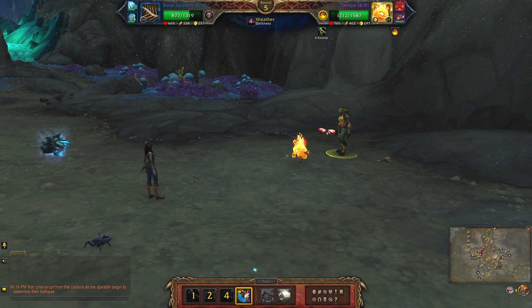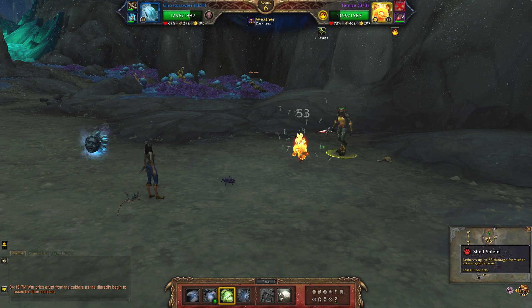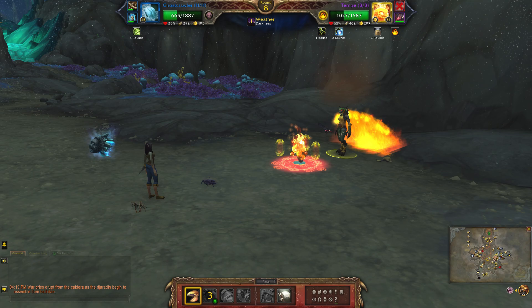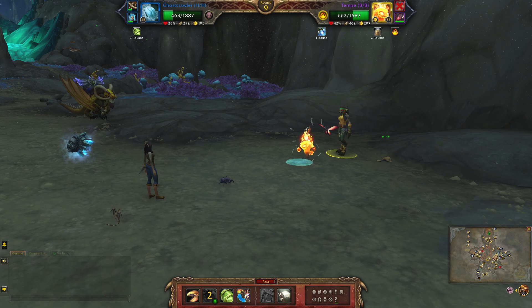Swap in your second pet. Use shell shield, then whirlpool, then snap, then snap again.